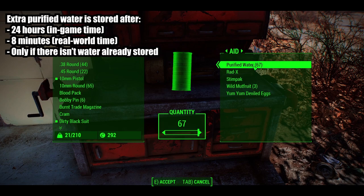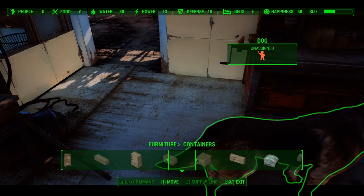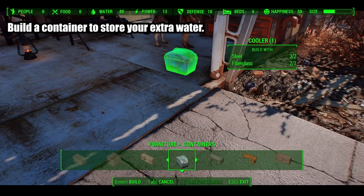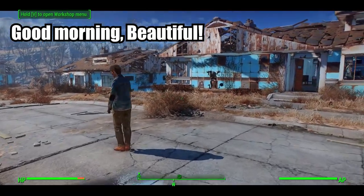Be sure to empty the water from the workshop, as it will not add more purified water if it's already in your workshop. It's best to remove all aid from your workshop and store it in a separate container until you're ready to use or sell it again. Now sleep for 24 hours and see if Trashcan Carla is in town. If not, wait another day and check again. She should appear every 3 days or so based on my experience.